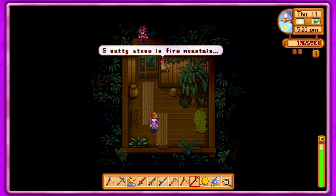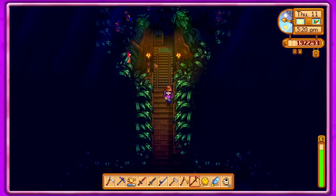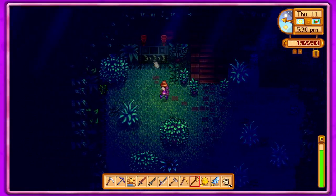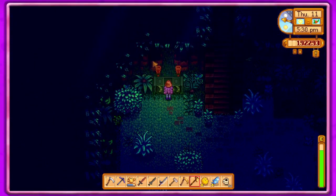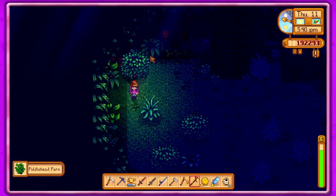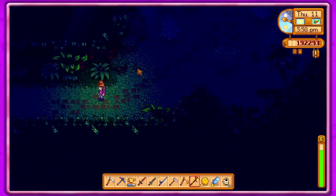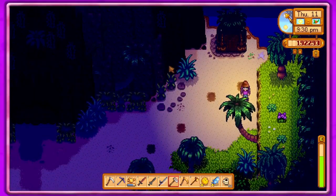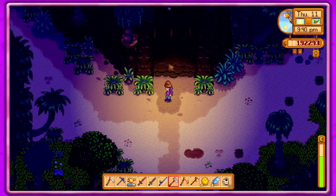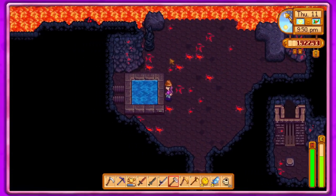Five nutty stone and fire mountain — I don't know what that means but okay. This pedestal says you have to bring a banana, so we don't have that yet. Obviously that's not really gonna help us much but we'll take it. For fishing, I think it said up to five fishing catches give golden walnuts, and after five you get a certain percent chance.